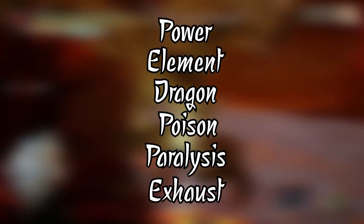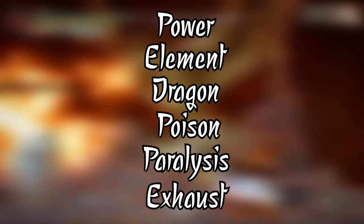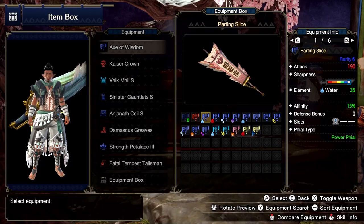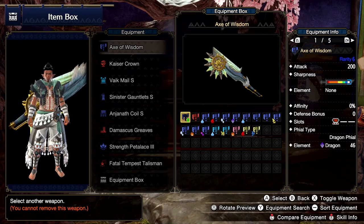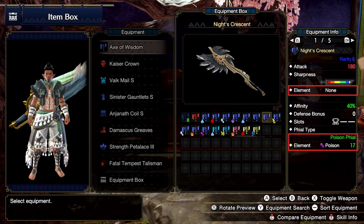In Rise, you have your choice of Power, Element, Dragon, Poison, Paralysis, and Exhaust phials. Power will see you get a direct increase to the amount of raw damage your Switch Axe does. Element phials increase the amount of elemental damage your Switch Axe already has. Dragon phials actually add Dragon Damage — for example, the Basarios Switch Axe doesn't have an inherent element on its own, but due to having a Dragon phial it can do Dragon Damage. Paralysis and Poison phials are similar in that they give your Switch Axe the ability to do damage of their respective phial type.